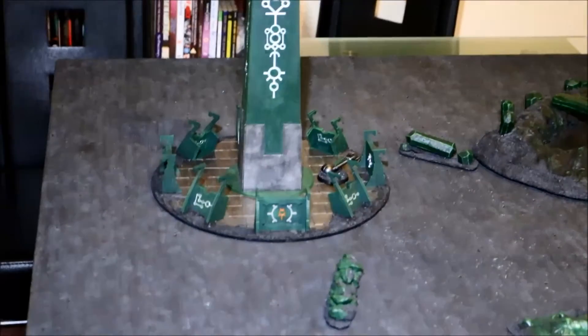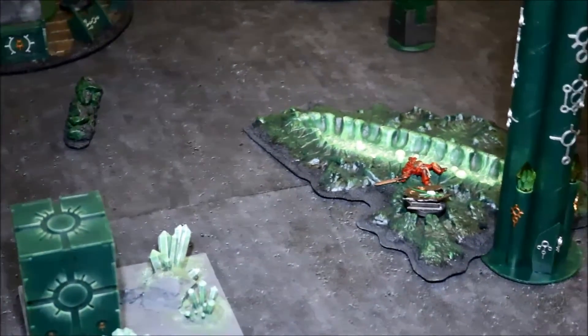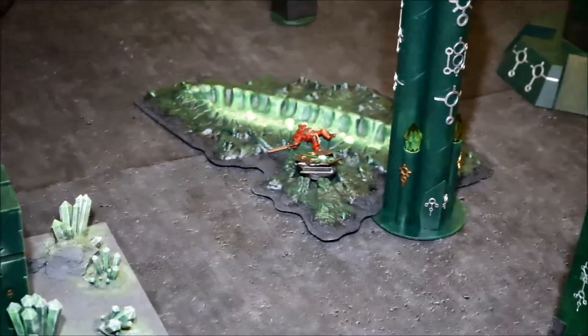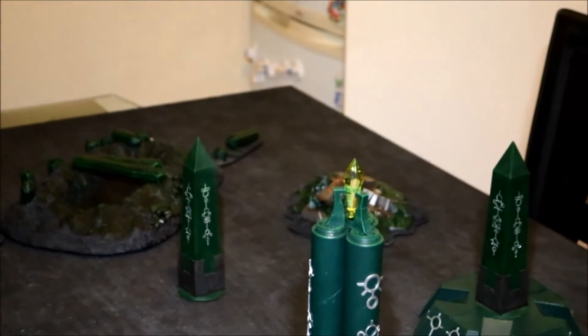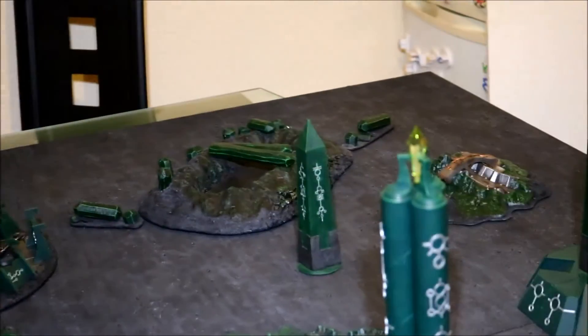I think I coped quite well tactically, taking the HQs off and holding up the Death Company. Sadly I couldn't do anything about the Vanguard unit — if they hadn't been able to get into the middle it may have been a different story, may have got the draw. I tried my best to hold Linebreaker with the Tomb Blades but just couldn't quite do it. Sadly the Destroyer Lord also went down at the last minute.